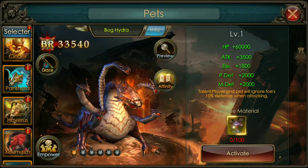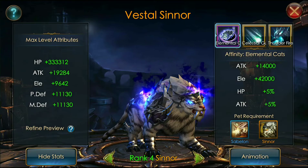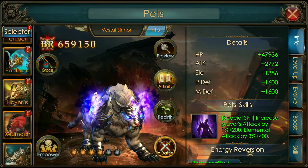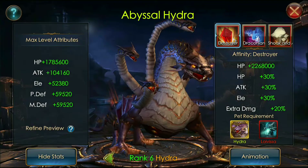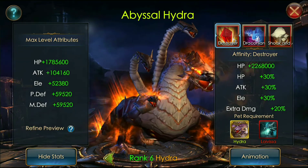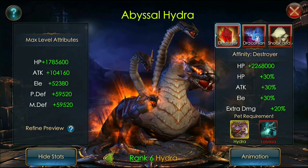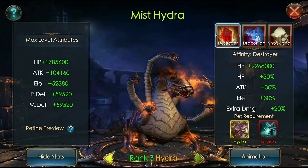Let me go to my Sinner and show you his max level tributes — 330,000. So the Hydra has pretty much 1.3 million more HP added compared to my Sinner at rank six versus rank six. That's just nuts.